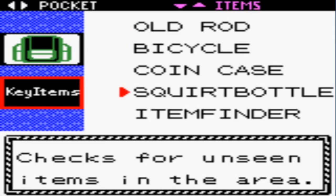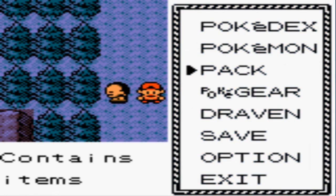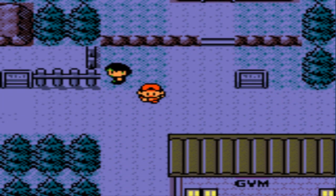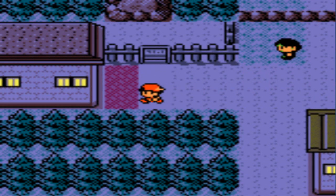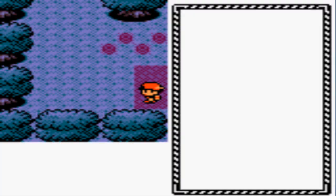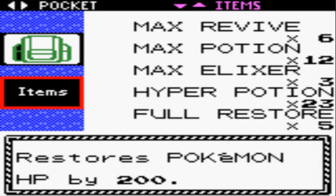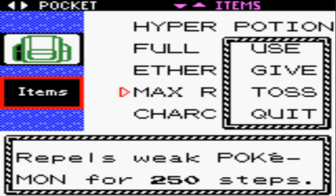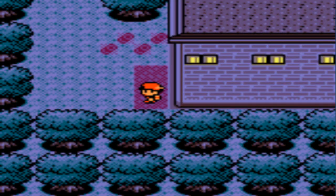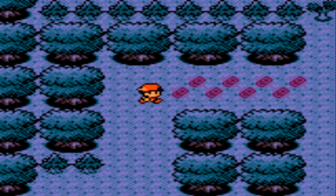The GS Ball's description just says 'a mysterious ball' — that's pretty much it. Now let's head into the Ilex Forest. Make sure to grab a lot of Repels because you'll encounter a lot of Pokemon in there. I do have Repels — I only need one. Let's go straight to the shrine, that's exactly where we need to go.